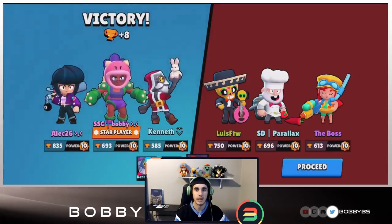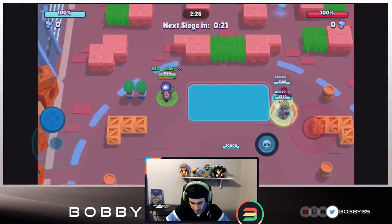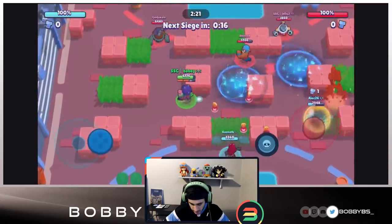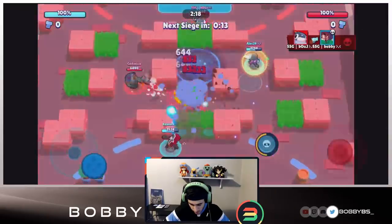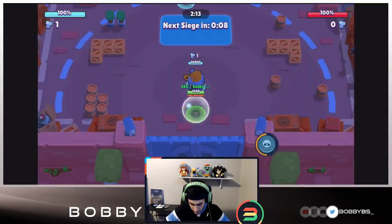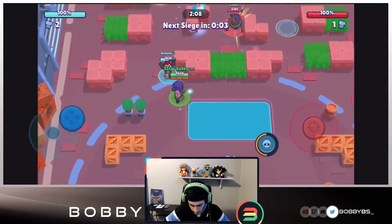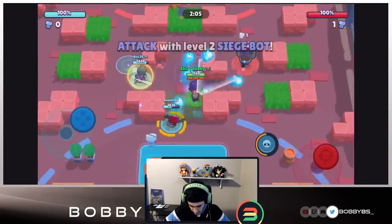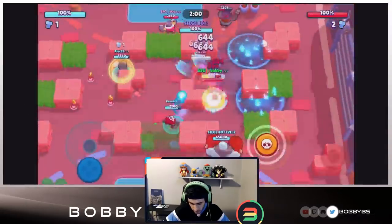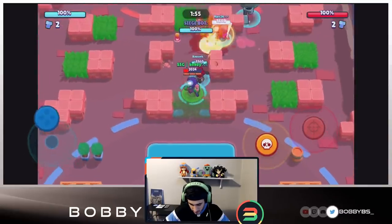Into the next game - I didn't see exactly what comp the other team had going in. Looks like they're going to have a double tank again, but Daryl isn't as tanky as a Bull, Primo, or even a Rosa, so this shouldn't be too much of an issue. Alec's going to get the kill over there but we might not get first bot. Okay, so we have a two siege-bot - that's pretty low, you don't normally get a bot with only two.